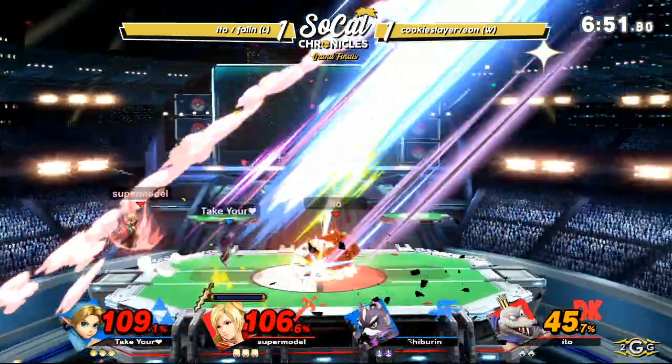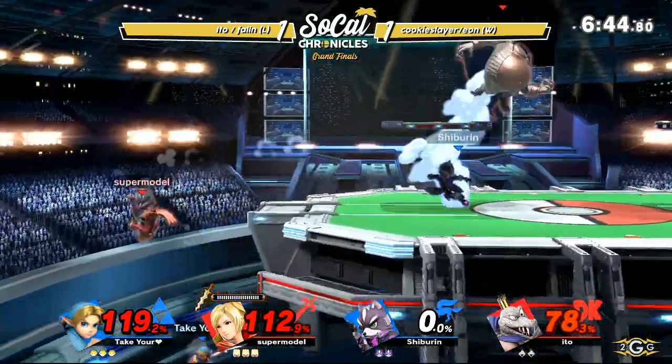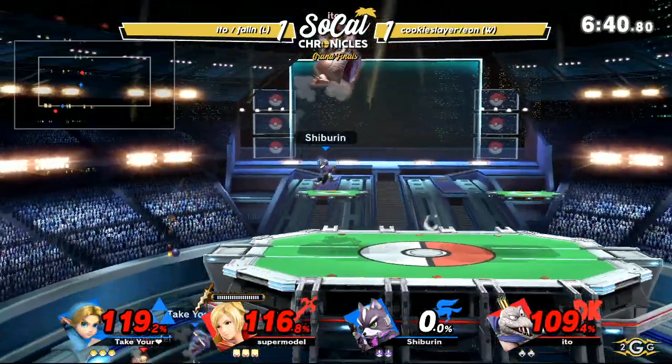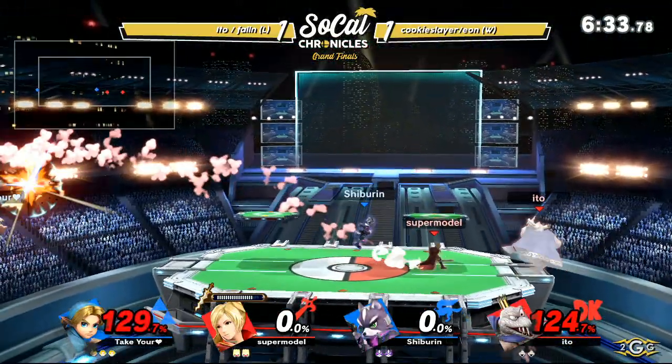130 definitely being a much lower number than 200. And it starts adding up when you're thinking of three stocks — a 70% gap, three stocks, that's a lot of damage you're not tanking. And another thing too is these heavies get comboed so hard from Fox as well. You get hit once and you're just eating so much damage as Eon is laying down the hurt — 124% already on Eido.